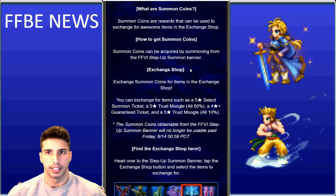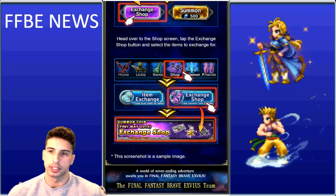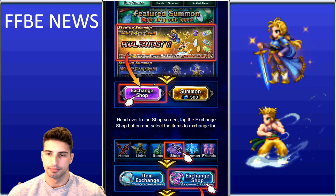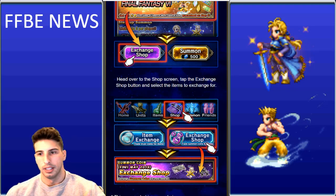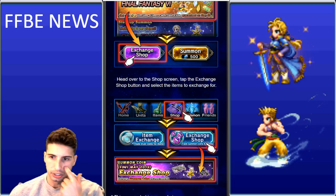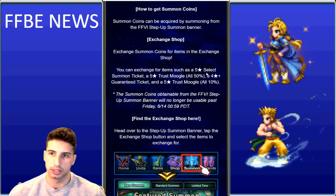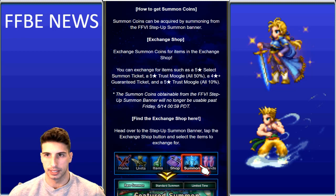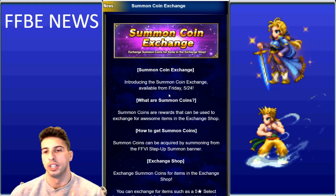Those purple exchange coins from the step-up banner can be spent in the exchange shop for some great items: a 5-star select 7-ticket, a 5% Trust Moogle All 50, a 4-star+ guaranteed ticket, and a 5-star Trust Moogle All 10. As you continue summoning you'll accumulate more coins to trade for these valuable rewards.